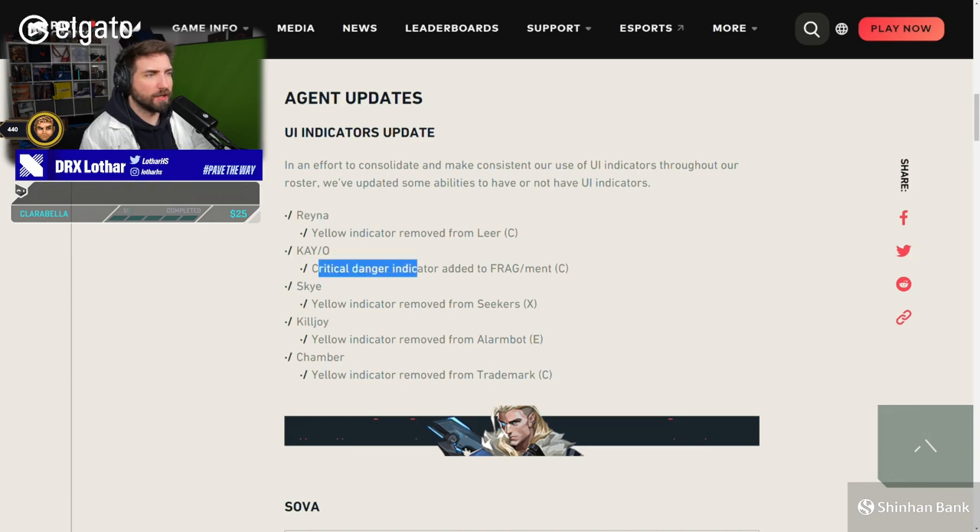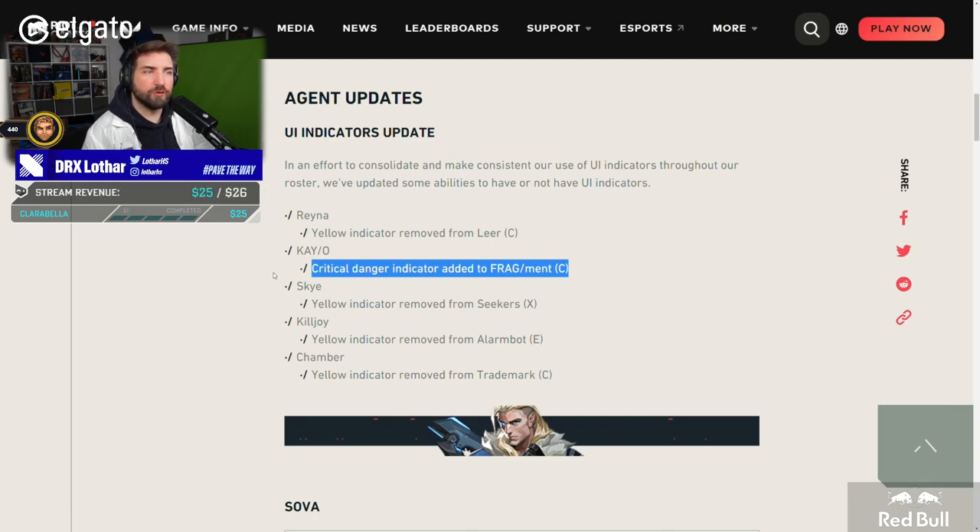Critical Danger Indicator added to Fragment on C. Which one is the Critical Danger? Maybe the red one, like when you're being targeted by the Sova Ultimate. I'm guessing that's the one. That'll be the one.